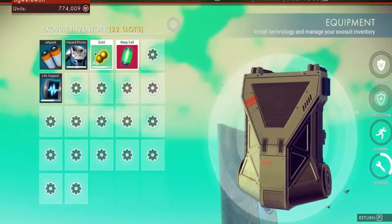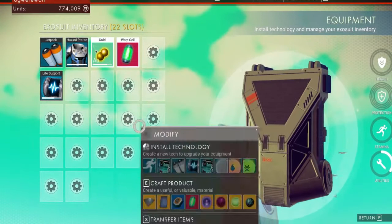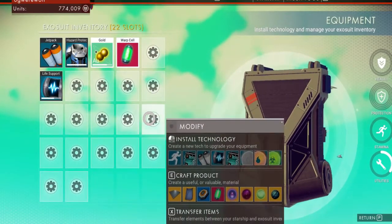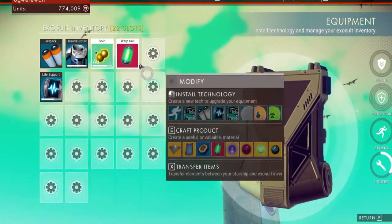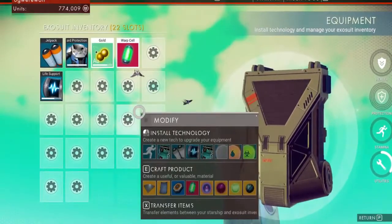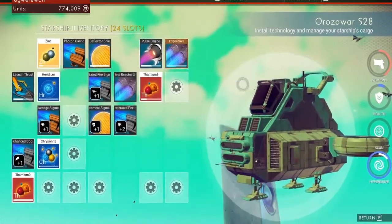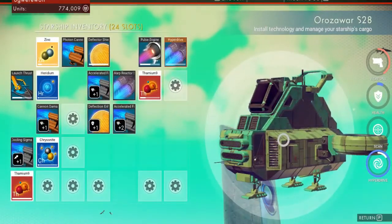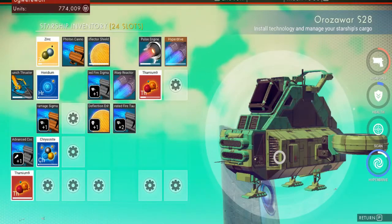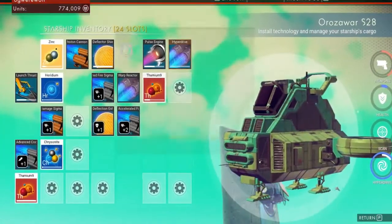Next thing: in your inventories — which is Tab on PC — this is your exosuit. Periodically there are things called drop ships that you can find with the scanner, which I'll show you in a bit, and you pay to expand your inventory. Having a big inventory is definitely useful. Starships you buy to upgrade — there's a whole bunch of different ones and they're usually expensive. This ship would be about two million if I'd actually bought it instead of finding it as a crash ship. Slots are very important.